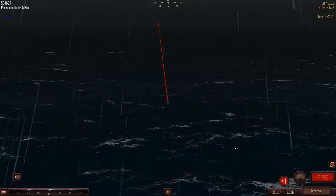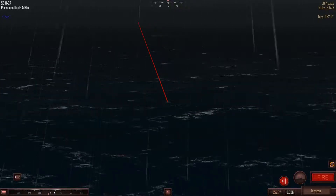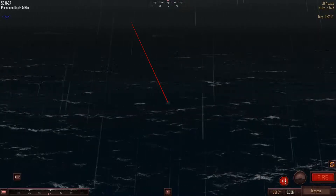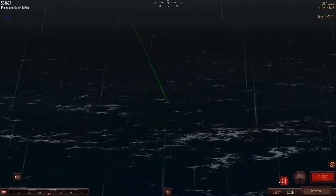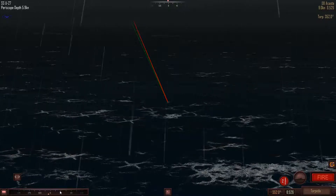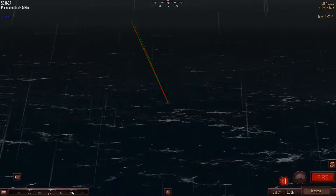Torpedoes — let's start by firing there and there. One there and one there — fire! Now submarine torpedoes are deadly as all hell.